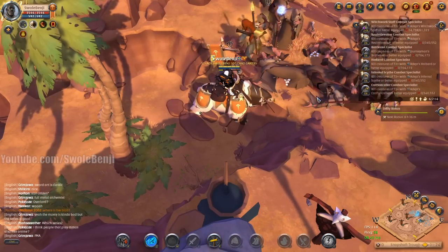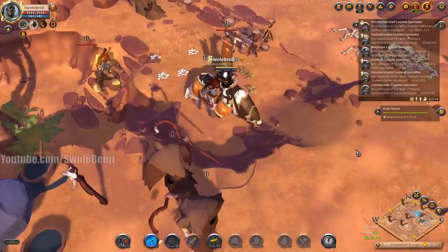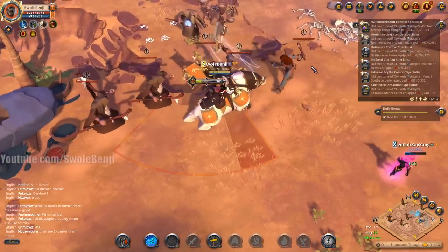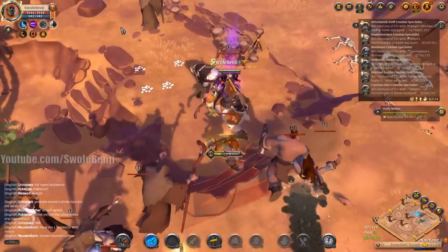There's another player going for a nasty juicy pull — look at that HP drop! He went invisible; he couldn't do it. He gave up. My build can do it though.